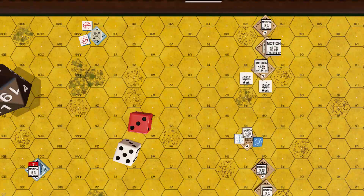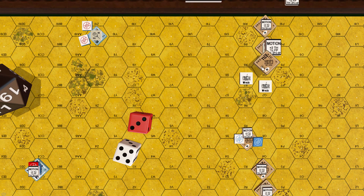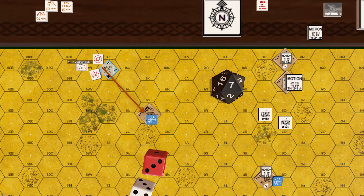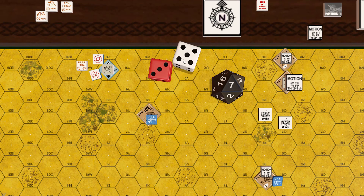Movement phase: Stuart in 27Q8 moves towards German lines, spending 7 movement points until 27W7, where it is attacked by the Panzer in 27W9, three hexes away. The base to-hit is 10, with modifiers plus 2 moving target and plus 1 buttoned up, making the shot 10 plus 2.